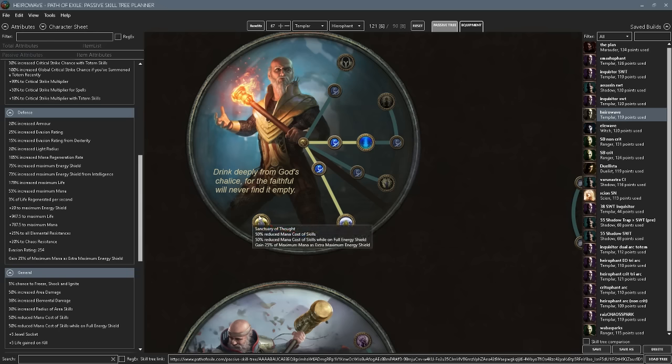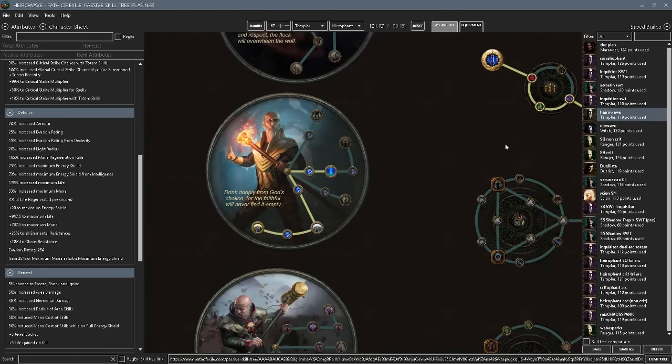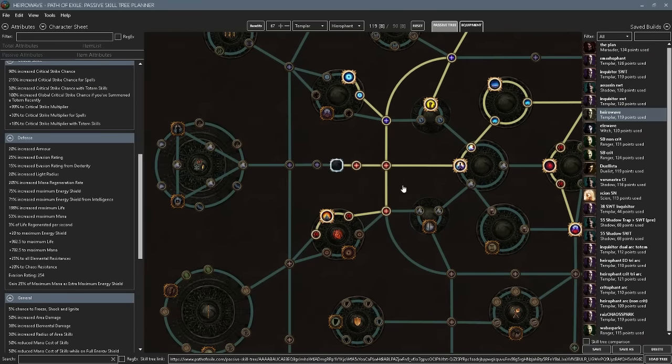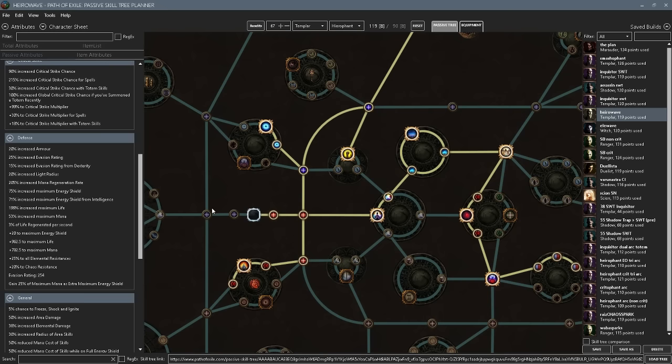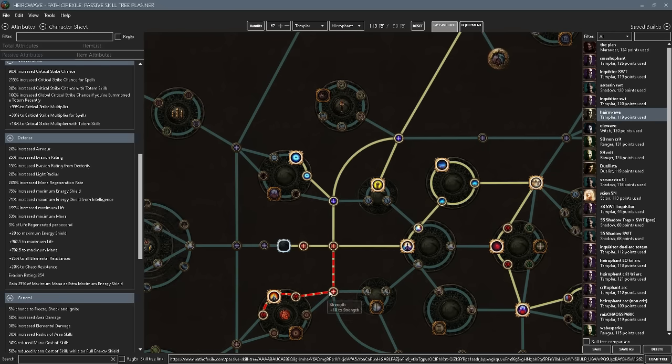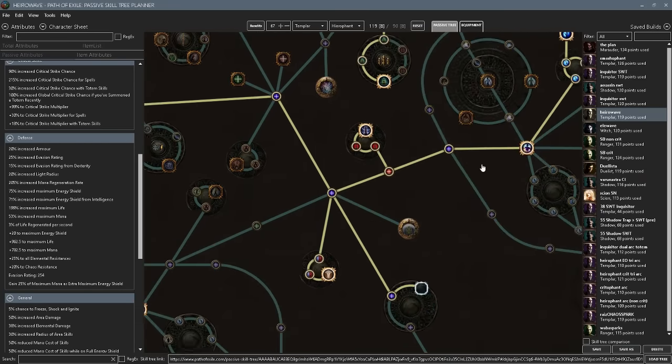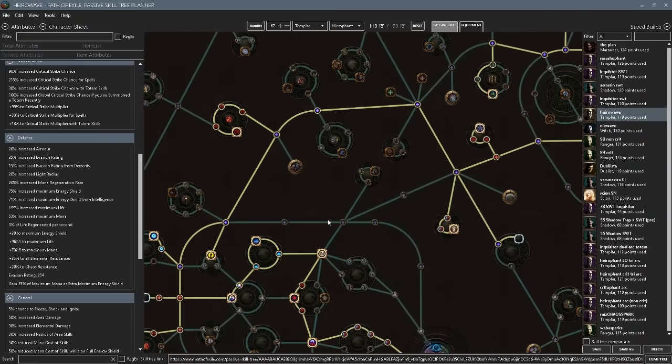You could most likely use this on mana without a mana pot, which really aids the playability. And eventually if you get your end game labyrinth and eight ascendancy passives, you can go Ritual of Awakening — meaning you could drop Ancestral Bond and play a triple-crit Shockwave Totem build with just Sanctuary of Thought and Ritual of Awakening. The points you save from no longer speccing into Ancestral Bond could go toward more crit, mana regen, or more life. It's pretty cool.